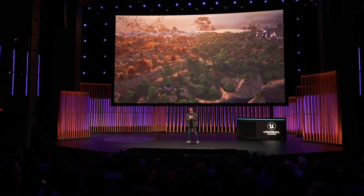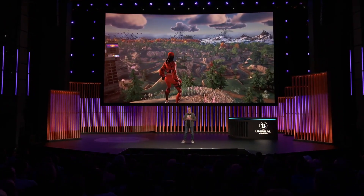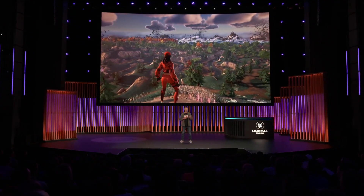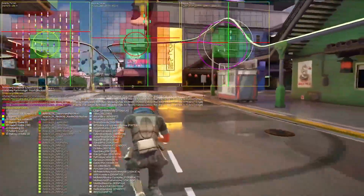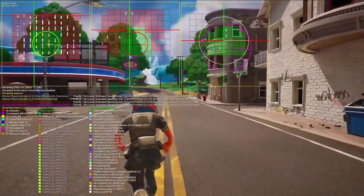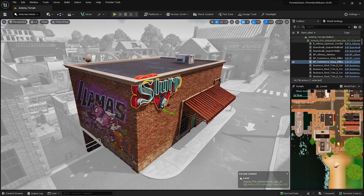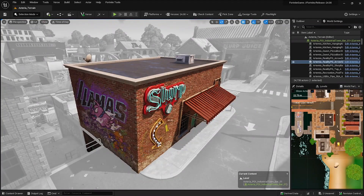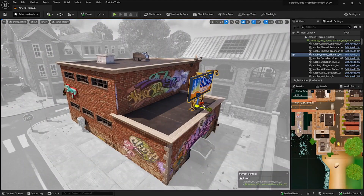The island in Fortnite is constantly evolving with major changes each season and complete reboots when chapters launch, so it's essential that we evolve our workflows too. During Chapter 4 development, we started utilizing two new UE5 features that changed how we build levels: World Partition and One File Per Actor. World Partition automates the level streaming and allowed us to work in one large level. We used level instance actors to group content logically, like a building and all of its props. One File Per Actor ensured our large dev team could work in this space without source control conflicts.